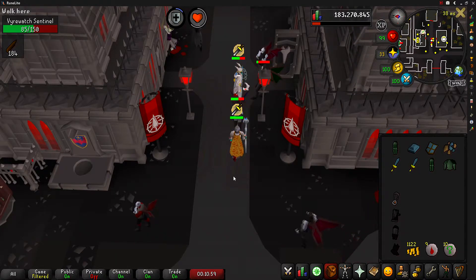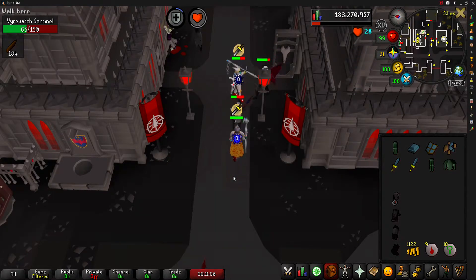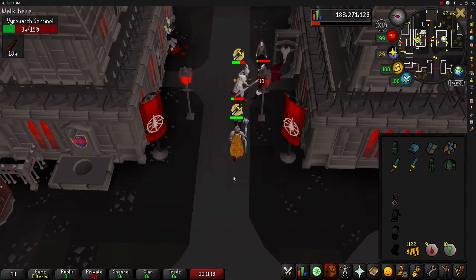Vyrewatch Sentinels can only be harmed with the Ivandis Flail or the Blisterwood Flail. To be assigned vampires for a slayer task, the player must purchase the ability for 80 slayer reward points. Once unlocked, you can disable it, but re-enabling it will cost an additional 80 slayer points.